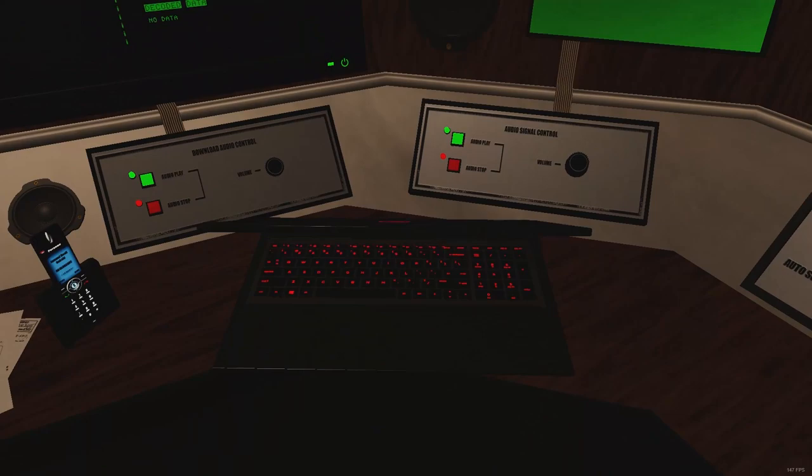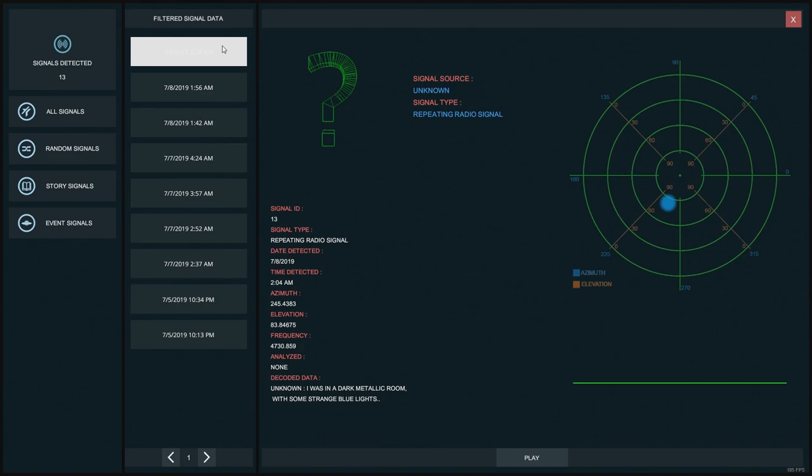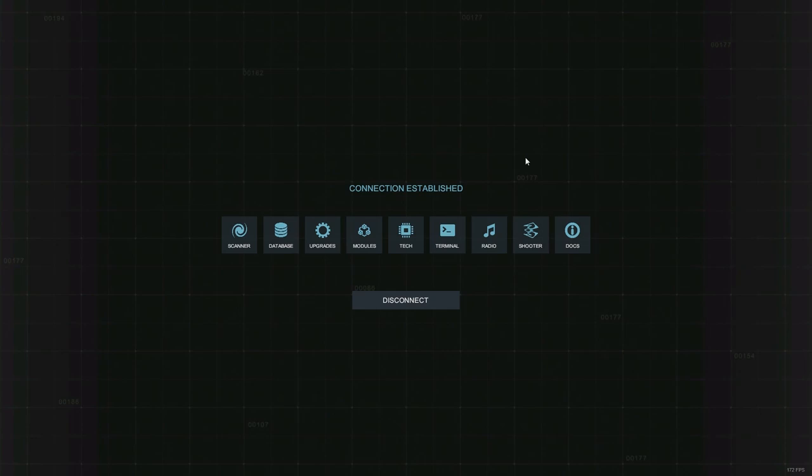Can we look at this signal that we found? Database — event signals, story signals, random signals. It didn't count as an actual signal? We found a signal and it won't let us analyze it — that is dumb.